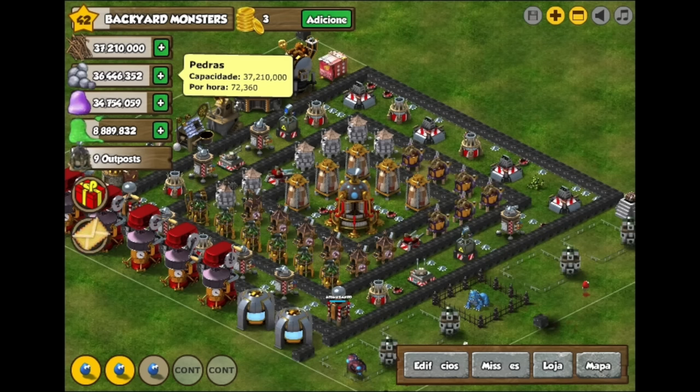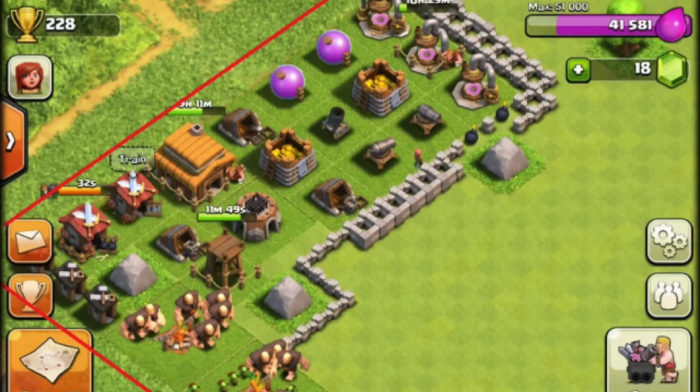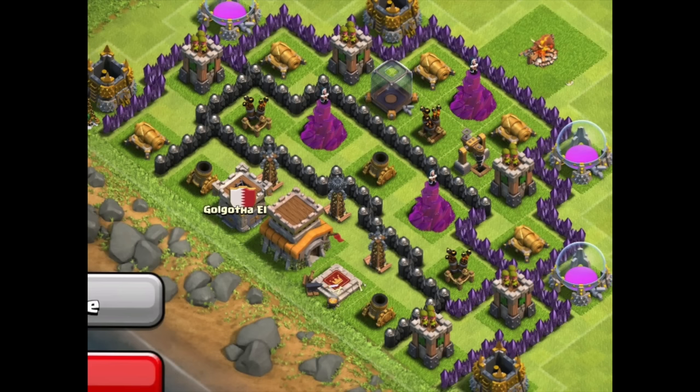Corner Bases. When the game came out, people thought Clash was just like other base building games where the end of the base behaved as a wall. It didn't. They'd organize the base like other games at the time and then learn the hard way that troops can be spawned outside the available area.